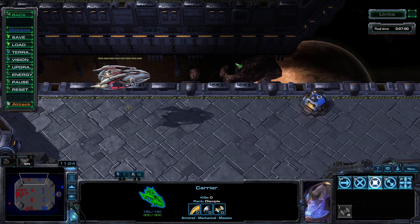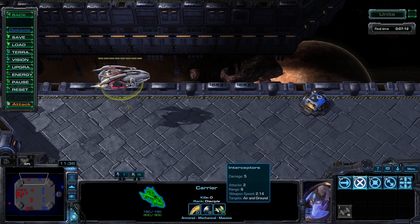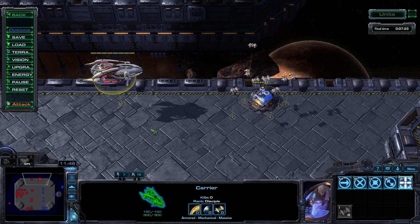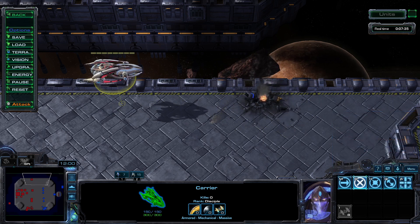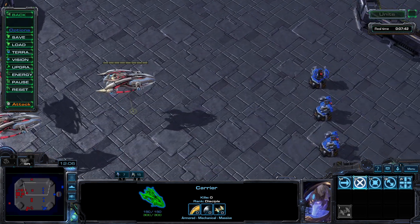Carriers do not directly attack anything. Instead they utilize the skills of management and bossing around. The poor victims of this relationship are known as interceptors. An interceptor fires two shots at a target, each dealing five damage every 2.14 seconds. Each carrier can have up to eight interceptors total, so theoretically a single carrier can deal 80 damage every two seconds.